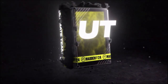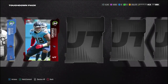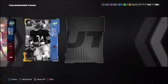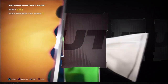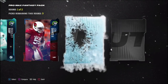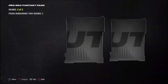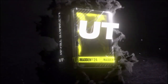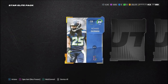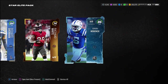We're down to our final four packs. Let's open up this touchdown pack — I've never opened one of these so I'm hoping it's really good. We get an 83, 84, 81, 83 — I was expecting a lot better than this. Next one is a pro max fantasy pack — I just love those. We get an 82 overall and then an 84 Frank Ragnall. Second round — it's not too good. The star elite gives us 84 Richard Sherman, then a gold, and then an 86.